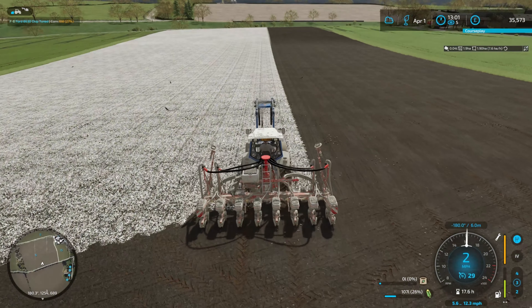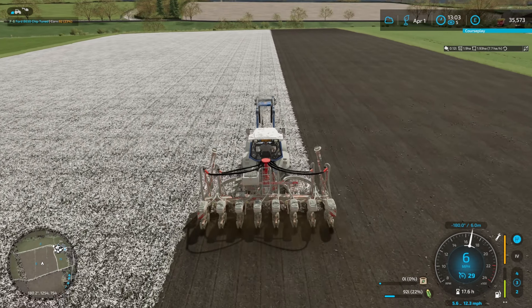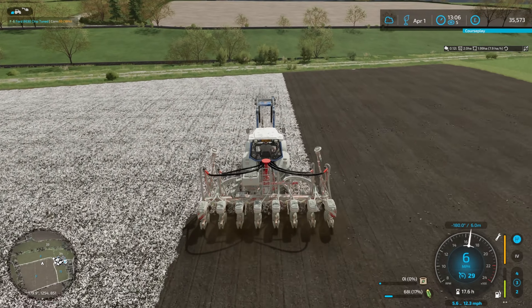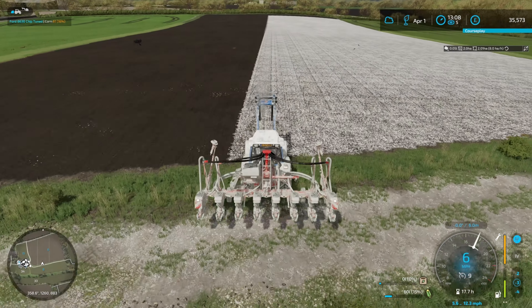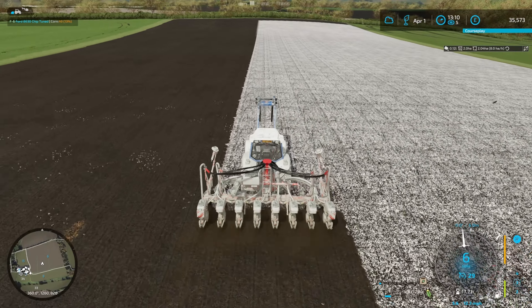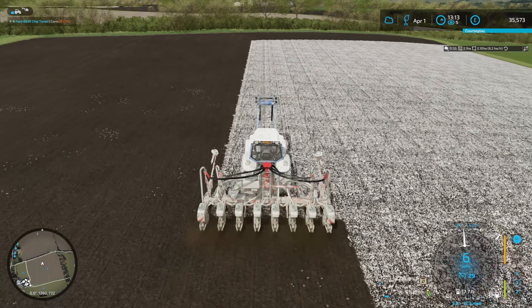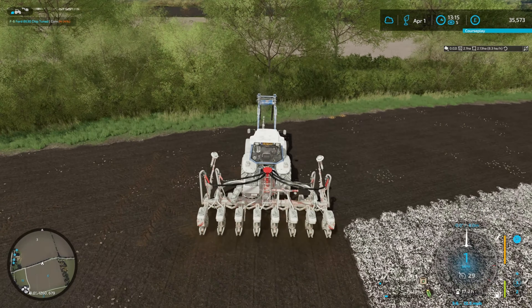I thought this was quite a big field, but where it's been cut into three it's actually quite quick to seed with a six-meter planter. The tractor is getting nicely coated in lime again. I think in this episode I do finally end up buying a pressure washer, because otherwise we're going to screw our tractors. I keep talking about precision farming — you'll probably have seen my video on what we know about it at this point.